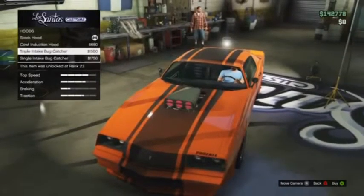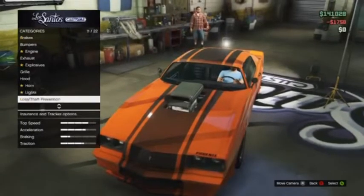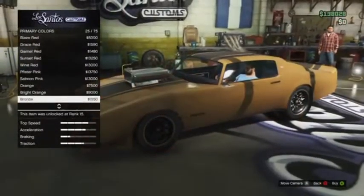As I'm sure you can imagine, there are loads of different customizations and modifications available for this car. One of the most important things when it comes to a muscle car is the intake on the hood, so make sure you fit one of those.